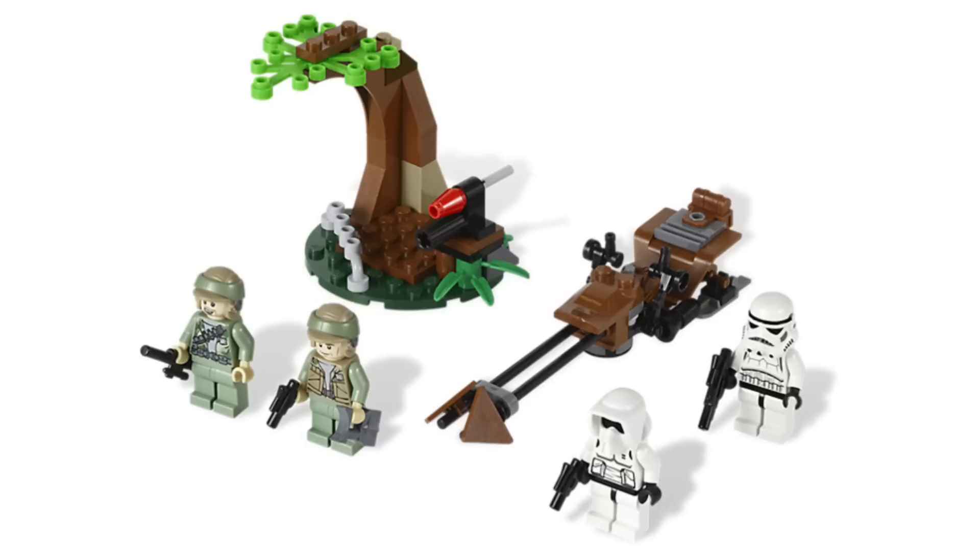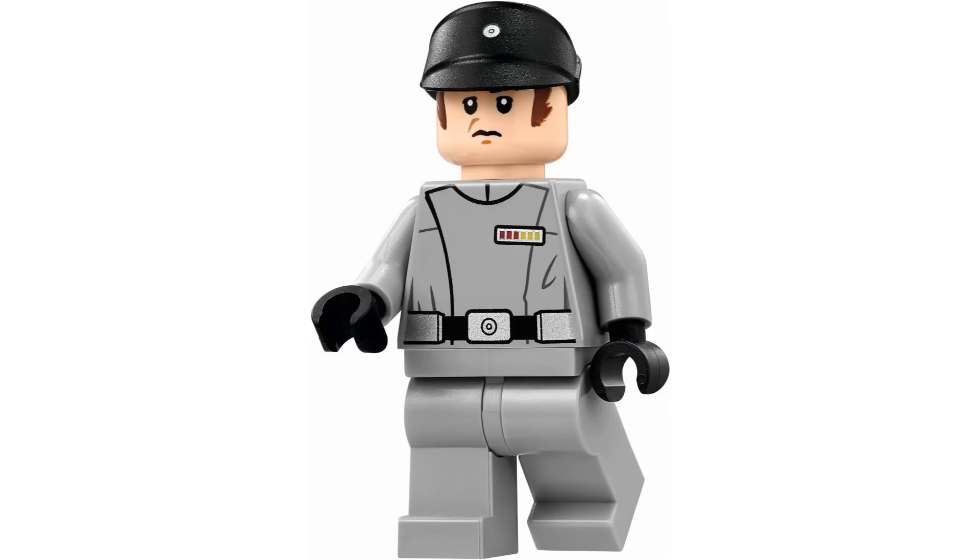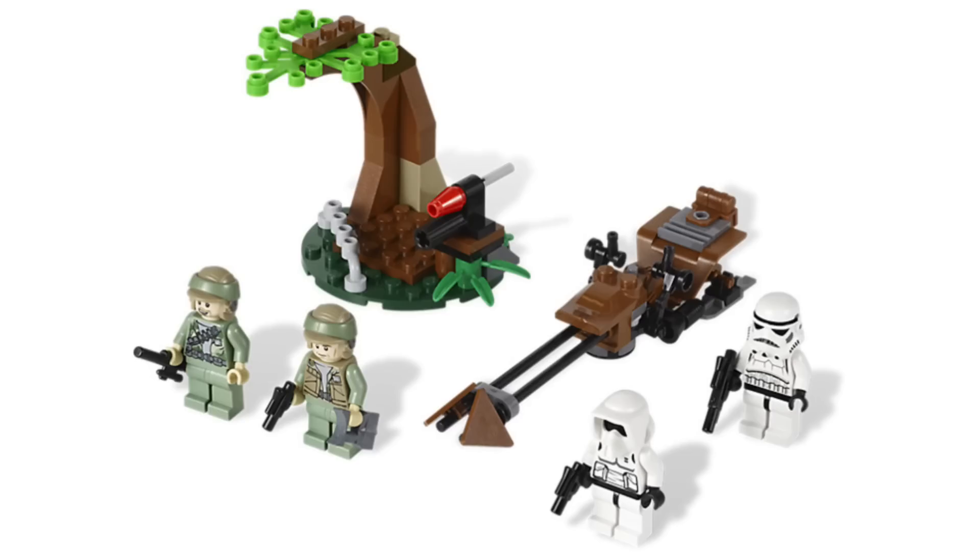Next would be an Endor Imperial battle pack. This would come with a scout trooper, an officer, and two stormtroopers — a pretty understandable baseline for what you'd get from Endor figures. We saw scout troopers a lot there. We'd probably get a speeder build since they were most prominent on Endor, maybe even get a tree. We've gotten something like this before, but it was Rebels versus Imperial — this would be strictly Imperial.